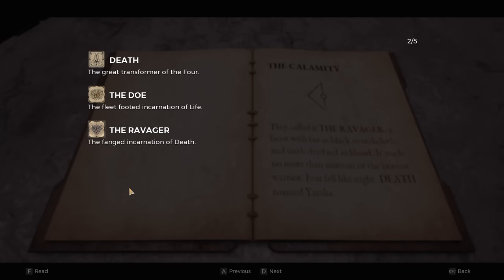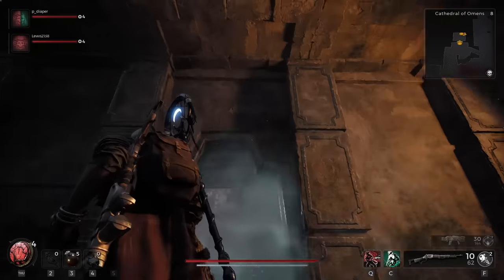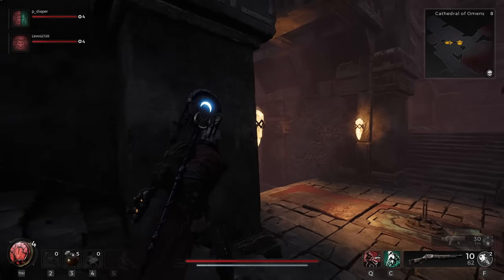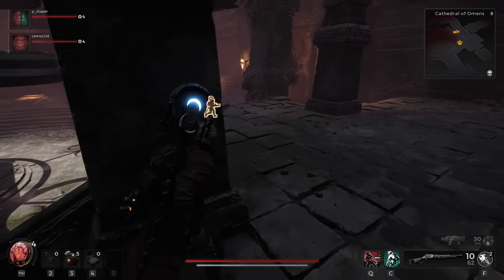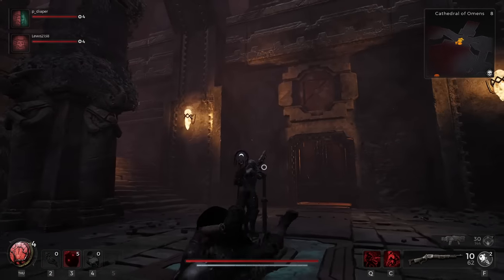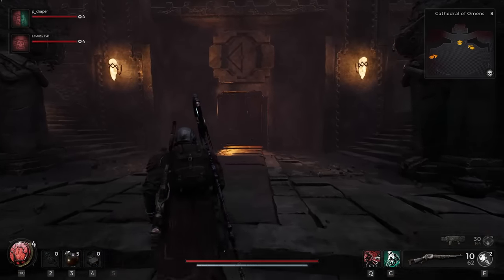Those two doors will open up and then there's a third puzzle that will raise a weapon out of the ground. For the first one, we're going to go with the door that is straight in front of you from where you entered the room. The lever at the entrance rotates the triangle, the lever on the left rotates the two circles, and the lever on the right rotates the symbols. Run straight across to the section with no lever and look above that door — you're going to see a triangle. Pull the lever and rotate the triangle shadow on the floor so that it matches exactly what you see above that door.